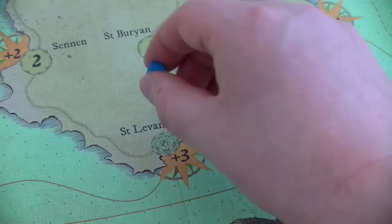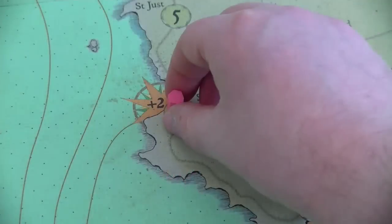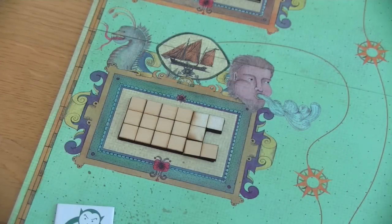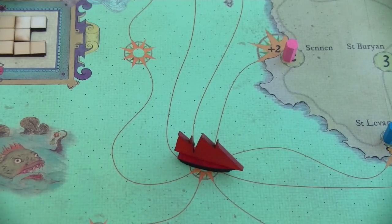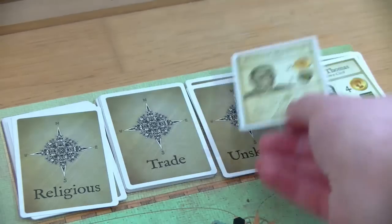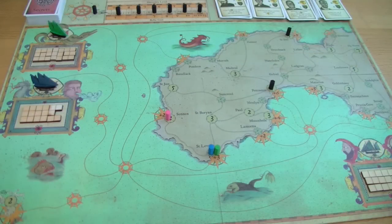Then each player puts one of his network counters on one space. It's important to note that you can only land goods at the coast when you have a network counter at a harbour. Different network counters can share a space. Starting with the first player, each player places their ship on either a merchant space or any sea space — though it's pretty useful to start at one of the merchant spaces. As a very last action, you flip over the top cards of each character deck, making those characters available for a hiring action.